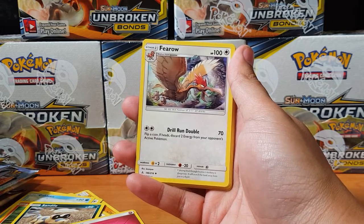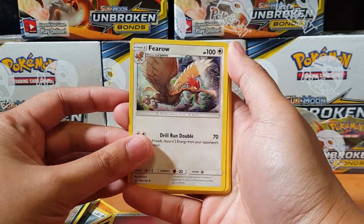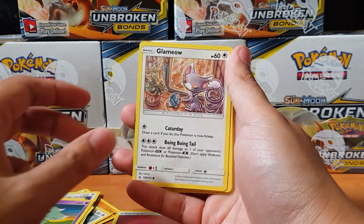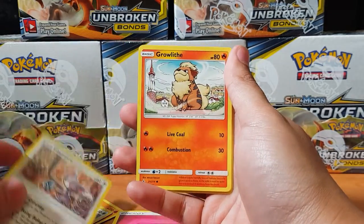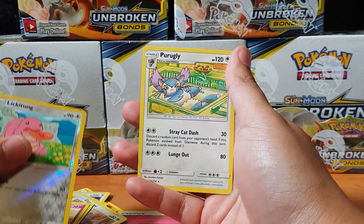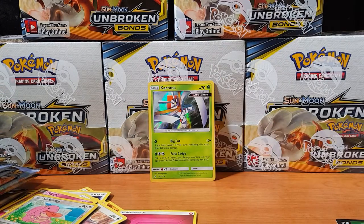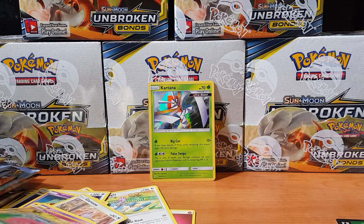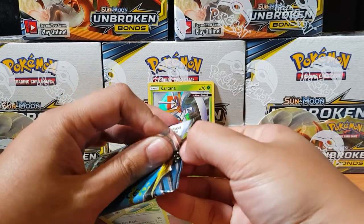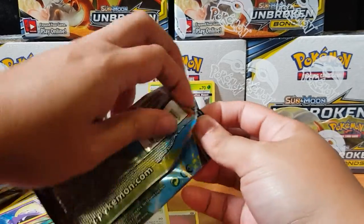Alright, fairy energies. Oh, Flareon! Look at that! We've got Araquanid, Medicinal Barrier, Misdreavus, and Glameow. Araquanid, oh Gastly, Togapi, Lickilicky. And for the rare — oh a Purugly. So ugly, so ugly!